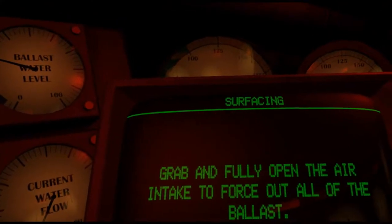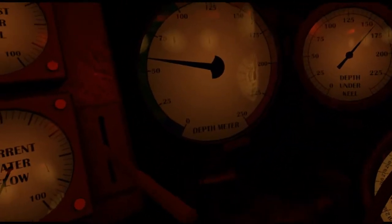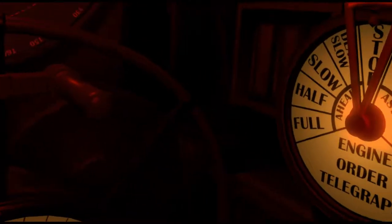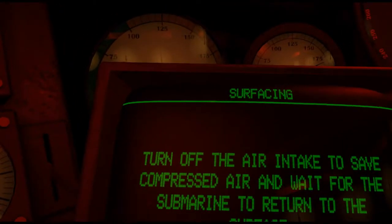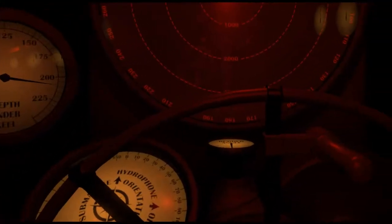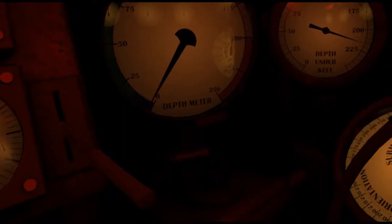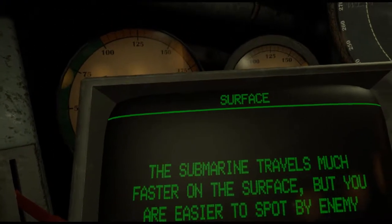Grab and fully open the air intake to force out all of the ballast. Turn off the air intake to save compressed air and wait for the submarine to return to the surface. The submarine travels much faster on the surface, but you are easier to spot by enemy planes and ships.